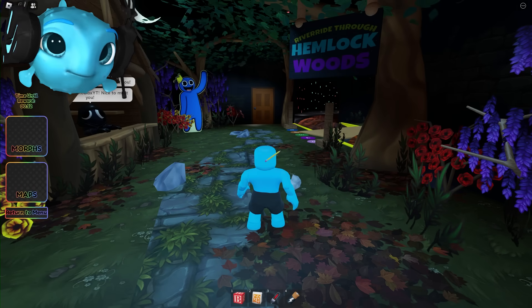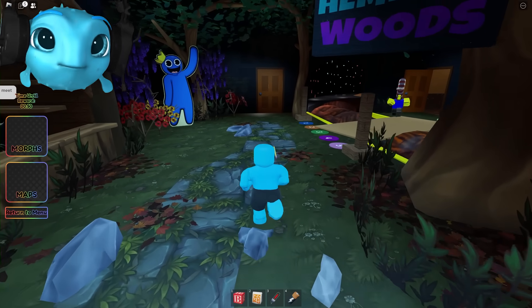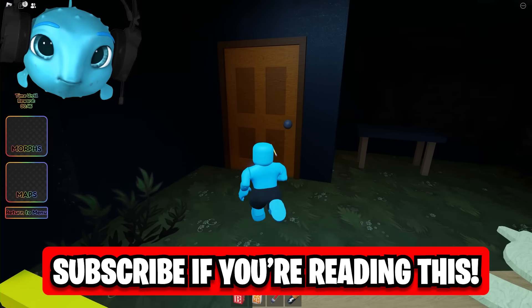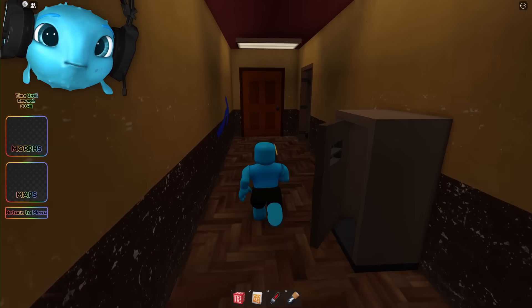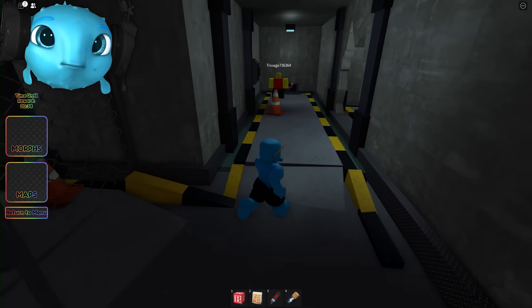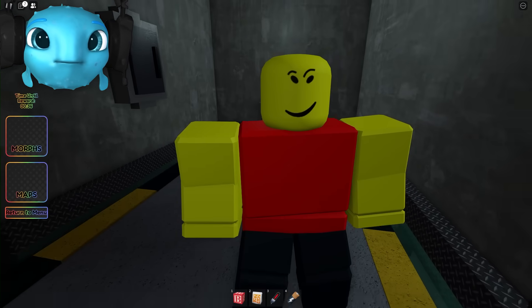There is one problem — we need to find Pink. You're probably wondering why am I in the Chapter 1 map of Rainbow Friends? Well, if you go this way and drop down here, just around this corner, you can find Pink right over here.